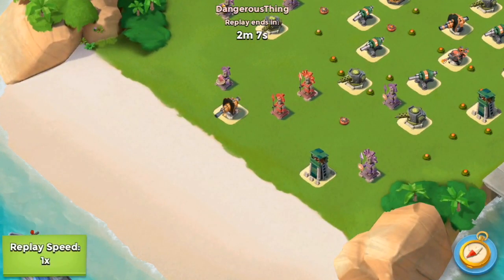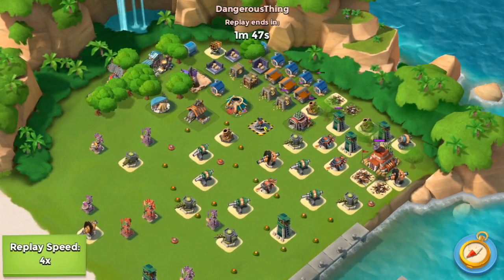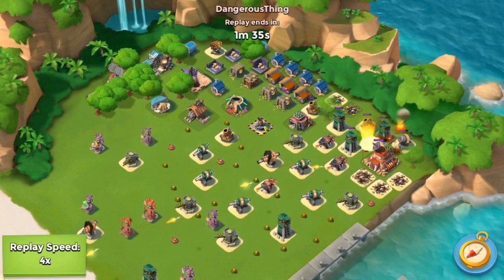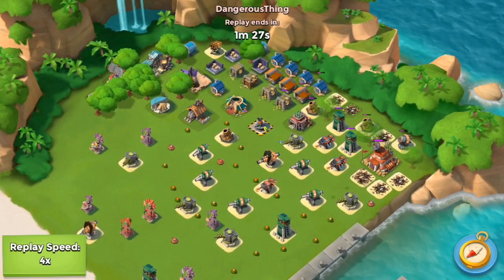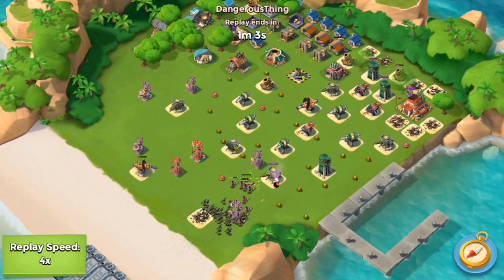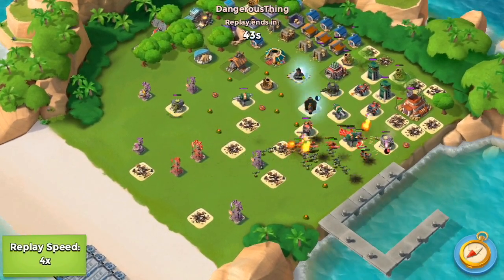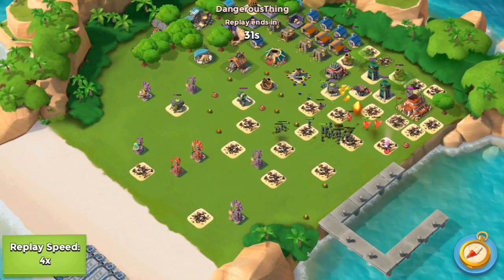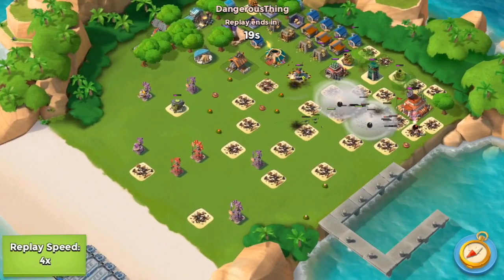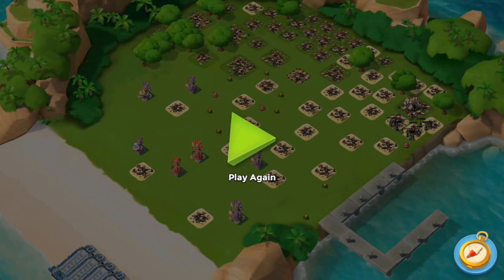Now let's look at a few of the replays. Unfortunately I wasn't able to record them live because I was too impatient. But this base here is getting a C as well. Look at that — everything is so close together around the HQ, it's a corner base by the right shore. I'm going to be able to get through it with no problem. There is a laser prototype, but it doesn't do much to me because the damage is only about 35 splash damage per second when unboosted. You get a C.